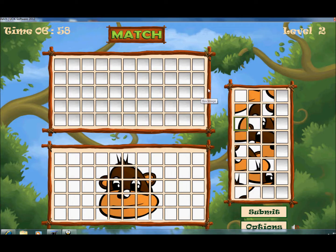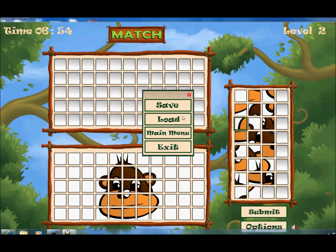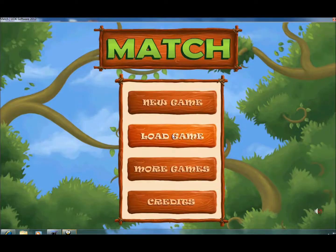There we go. I'm going to go ahead and do the options. We have our standard options here — you have your save, load, main menu, and exit. I'm going to go ahead and go back into the main menu. We all know how to load game, and we all know more games. This mouse-over is just going to take you back to our website. In the demo version, more games will allow you to actually go and purchase the full version.